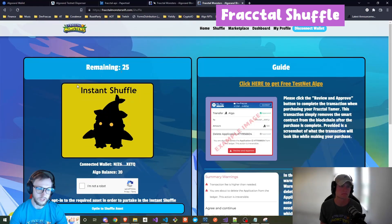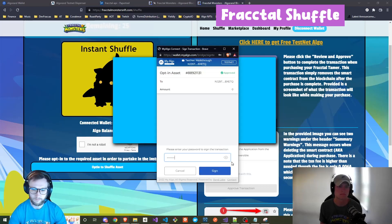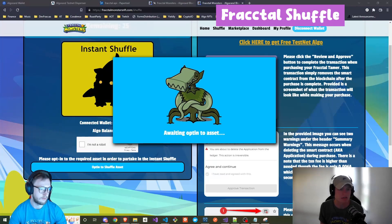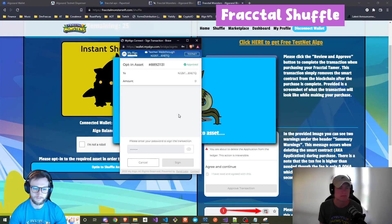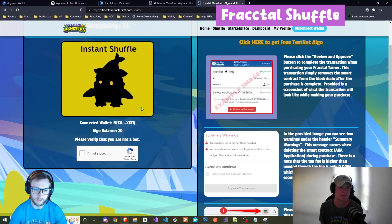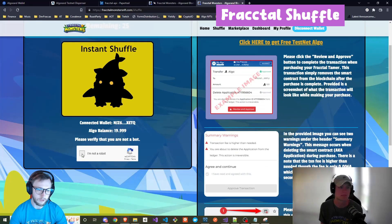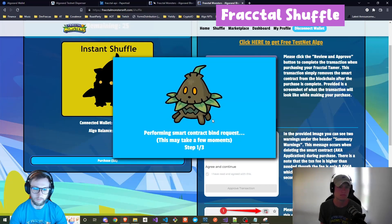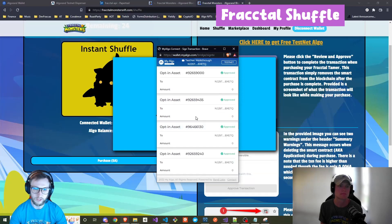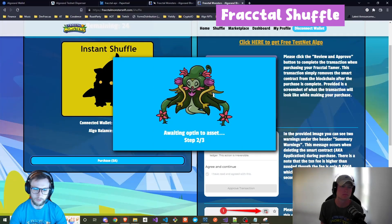There are 25 monsters in the pool. Since this is the first time this wallet is using the shuffle, we'll have to opt into this asset — it's a nice layer of protection. This shuffle is powered by smart contracts and the blockchain, so it takes a few seconds, usually about 4.5 seconds. We can see that this wallet has about 20 Algo. We'll complete the captcha to verify we're not a bot, and it's going to begin the first step of binding us to a smart contract which holds a monster. It's going to give us a few different opt-in asset IDs that hide which monster you're going to get in the shuffle.